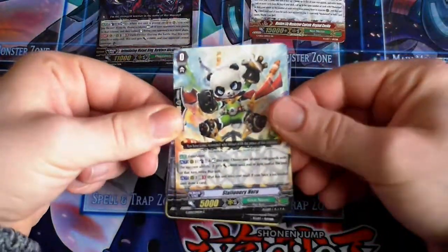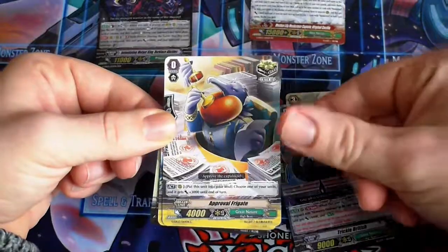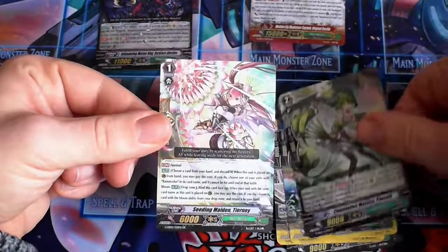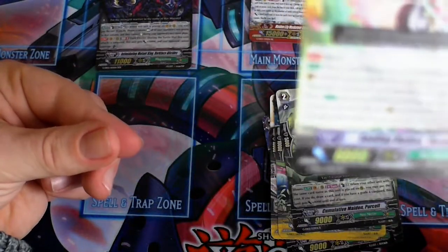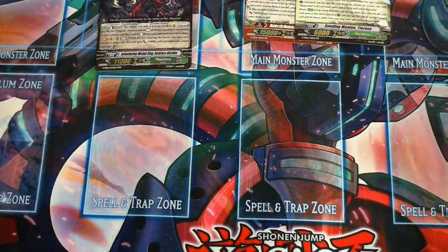We've got Stationery Hero again, Talented Rhinos, Trickle British, Approval Frigate, Pearl Wit Chambura again, Kilmative Maiden Pyrocel, and another Double Rare — Seeding Maiden Tyranny. So, we've only got two Double Rares so far and one Triple Rare.